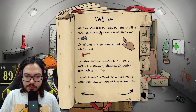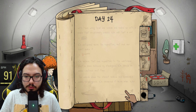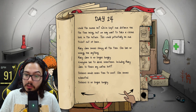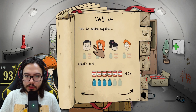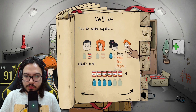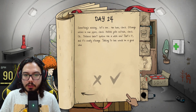The vehicle down the street looked like someone's work in progress — we observed it from afar. Who could the owner be? We kept our distance for now, but may want to take a closer look in the future. Everyone eat please, have some water. If you're thirsty, have water. Do you want... no, I'm not sending anyone out. Something's missing — fan hum, check; strange noises in the pipes, check; hellish sounds outside, check.